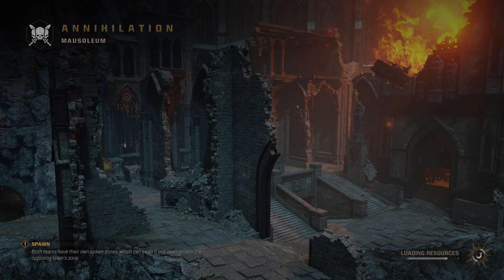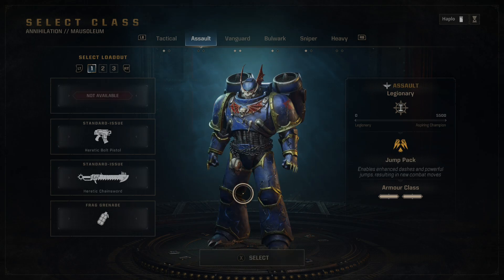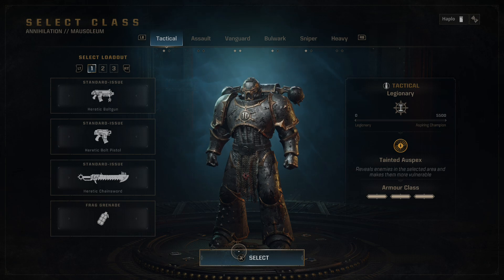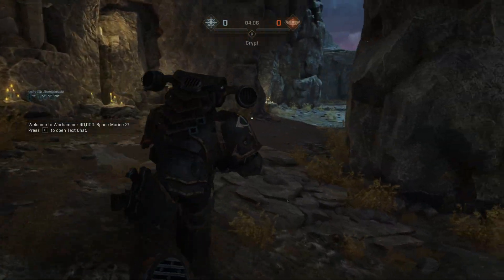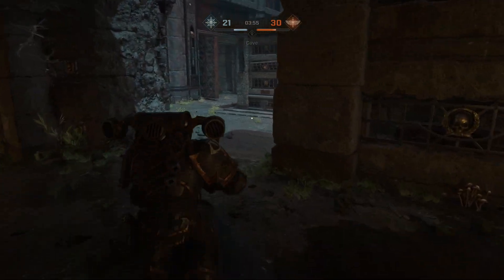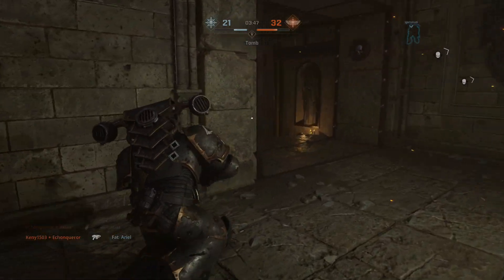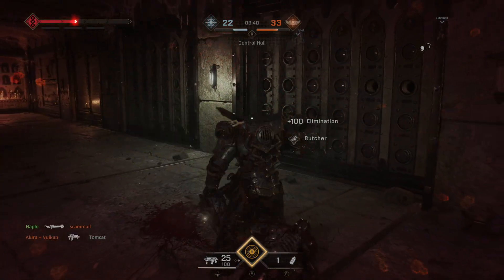The vanguard class is unavailable - wonderful, the one class I know how to play. I guess tactical then. Actually, we're not loyalist - we are chaos marines! Which is great. But it's not so great that we've already got two vanguards on the team, which is the maximum you're allowed. That's really the only class I played. I have played a bit of tactical in operations, but vanguard is my boy.